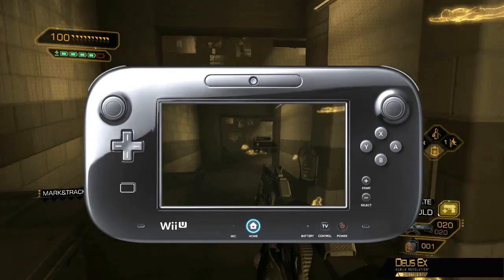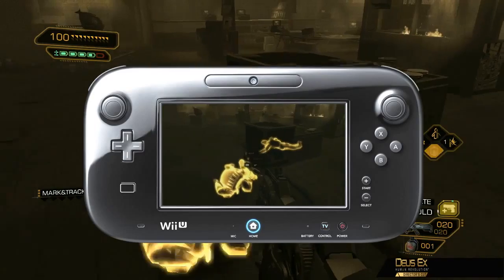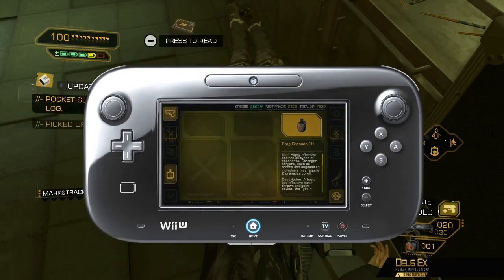With the use of the gyroscope, the Wii U gamepad allows us to use a completely new augmentation and upgrade to smart vision to explore our environment at a 360 degree view. While in this mode, we can use this tool to investigate our surrounding area and see through walls.